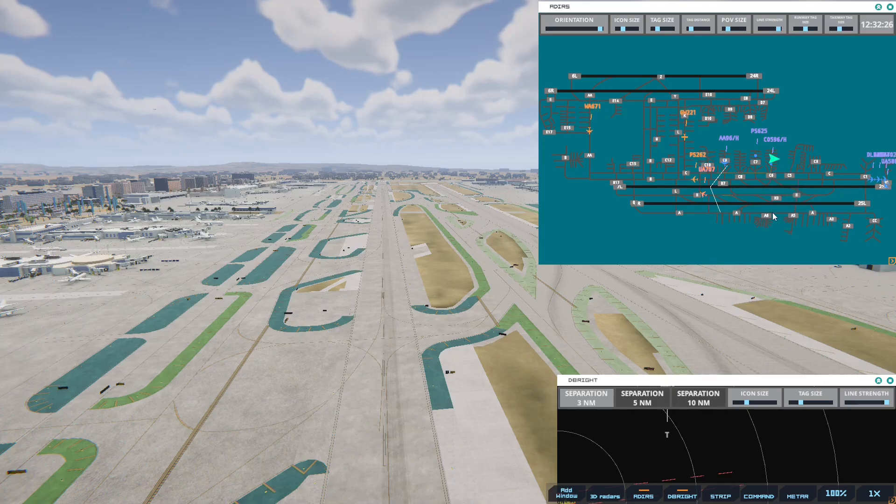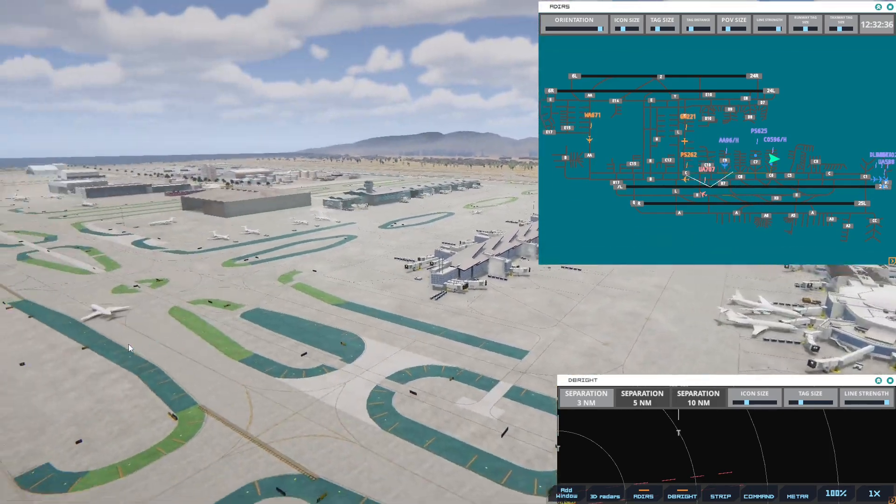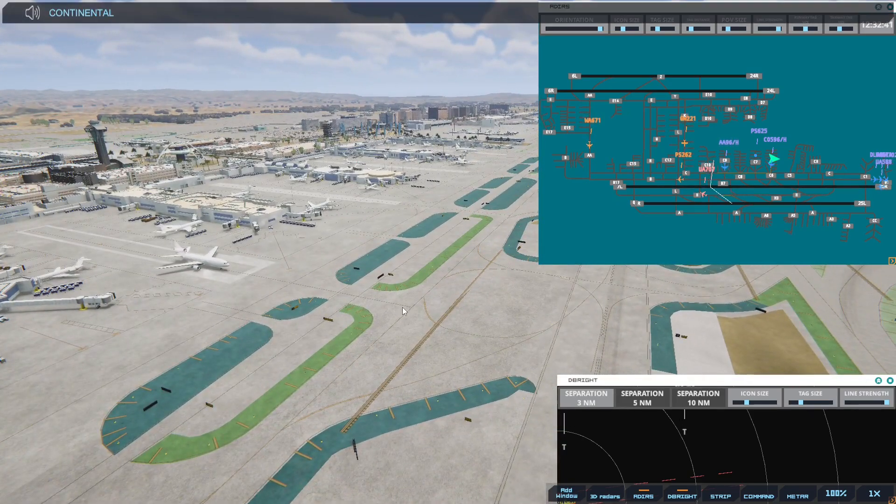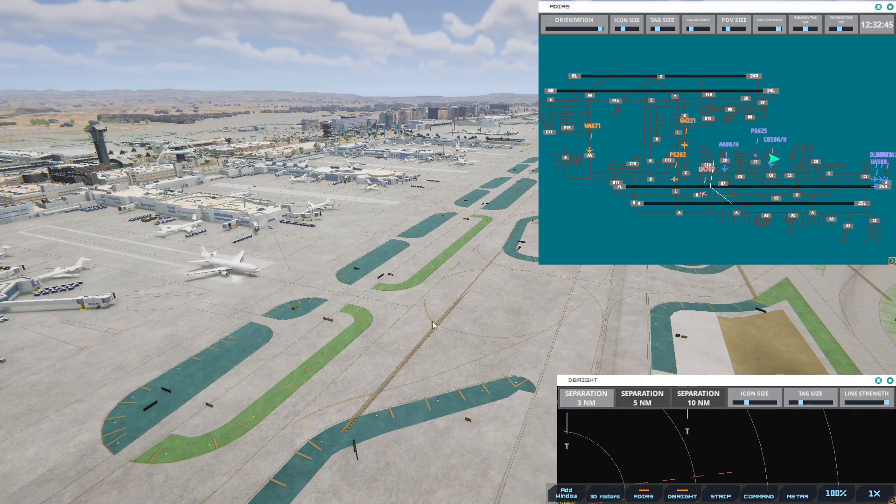Ready to get the Continental out. Los Angeles Ground, American 96 Heavy, ready to taxi. The good news is those are done. American 96 Heavy is moving. Los Angeles Ground, Continental 5906 Heavy, ready to taxi. Continental 5906 Heavy, runway 25R via Bravo. Once the Continental is gone, United has room. But I'm going to wait on Pacific Southwest.